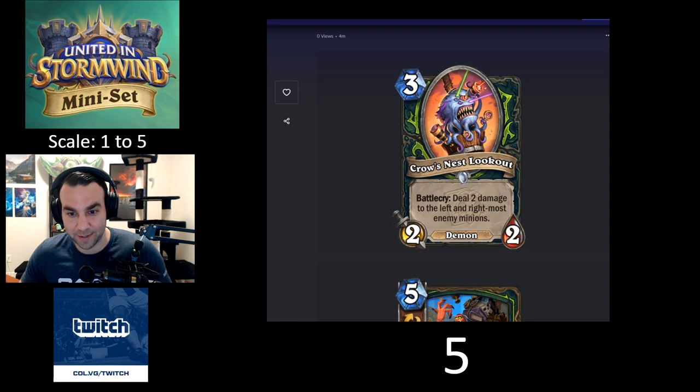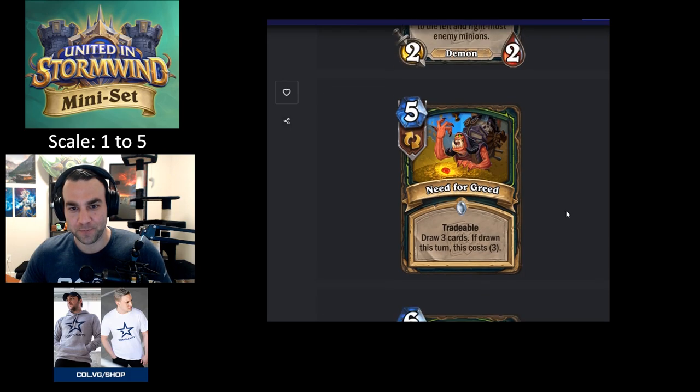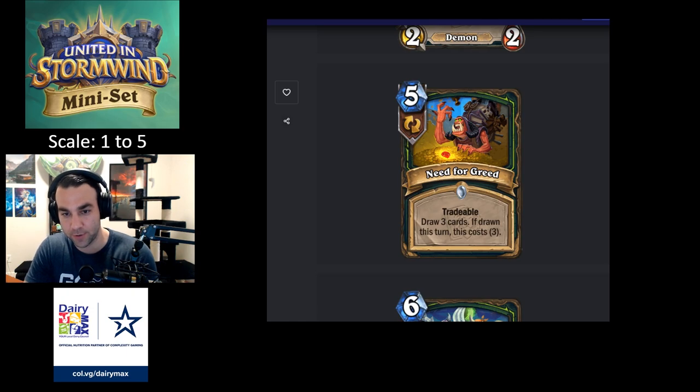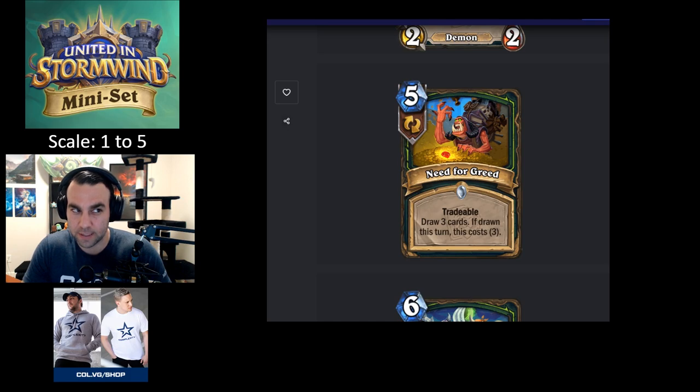What if you have to tempo it? Just have another three-drop in hand — don't tempo it. If you have to tempo it, you're winning anyway. Next card: Need for Greed, another Demon Hunter card. Five mana, Tradable, draw three cards — if drawn this turn, this costs three. Worst case it's a five-mana draw three, which isn't that bad — Demon Hunters have better ways to draw but it's not terrible.